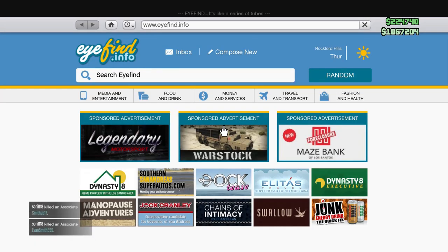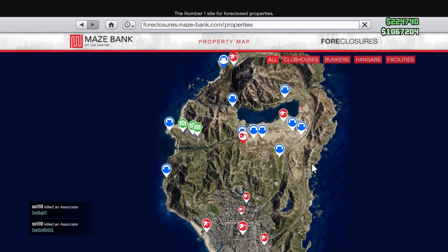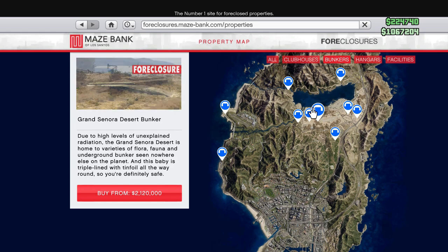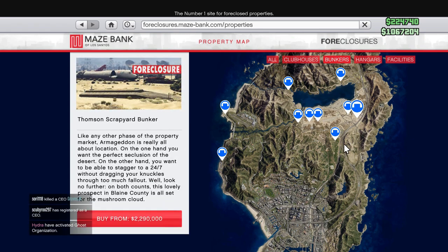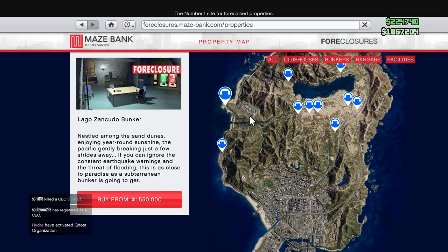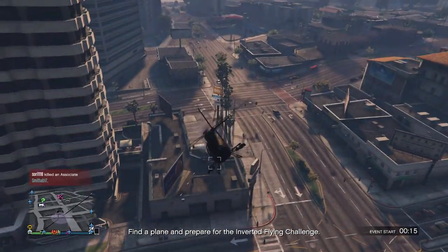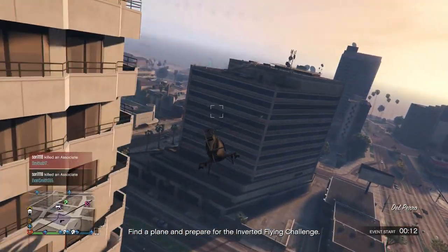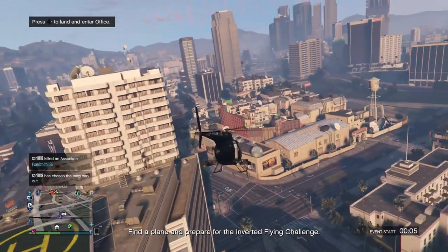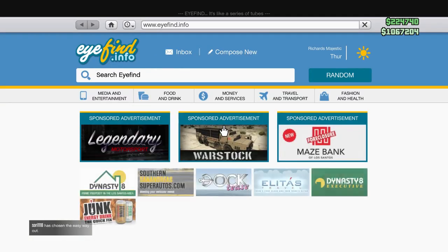To put yourself over the top and start making crazy money, go to Maze Bank Foreclosures on your phone, go to bunkers, and pick up a bunker — specifically the Larga Zancudo Bunker because it's the cheapest at only $1.5 million. Once you upgrade it, it's going to be making way too much money. With this bunker you don't even have to do a mission for it — you just have to go over there every couple of hours and buy more supplies. You guys aren't going to be doing the supply missions.